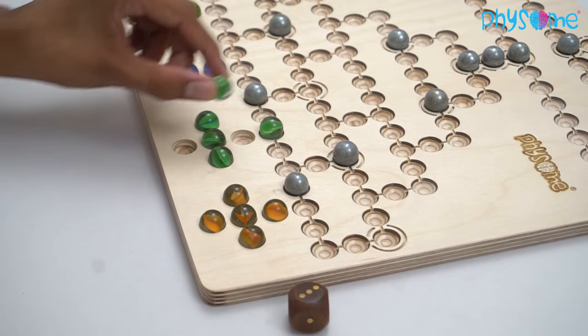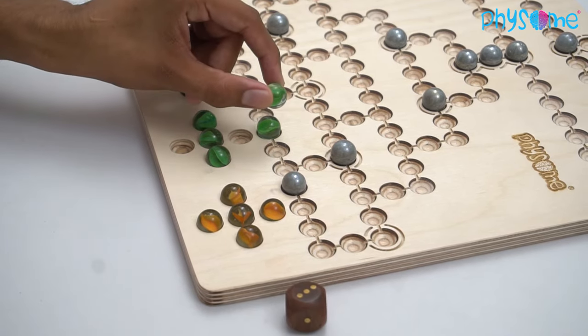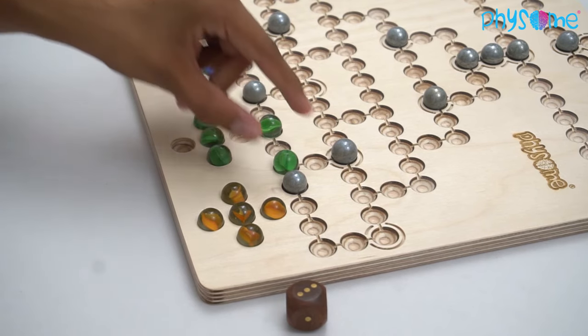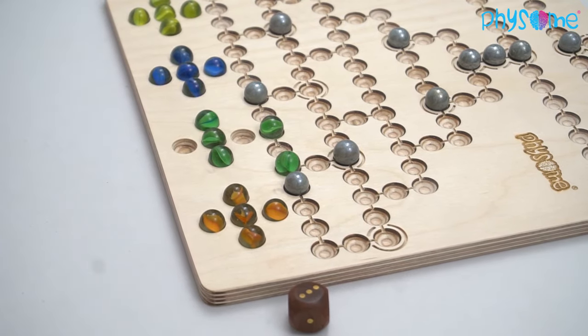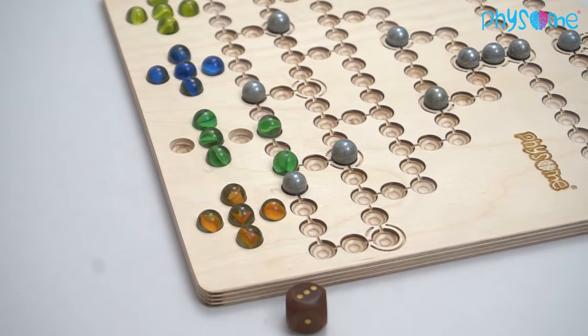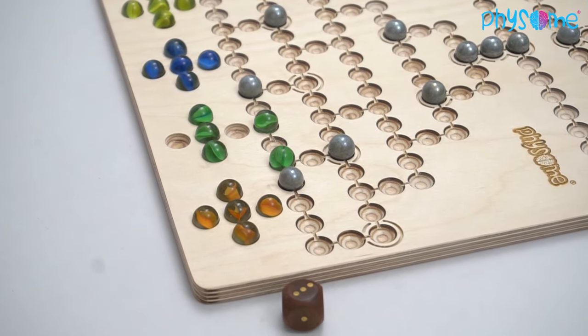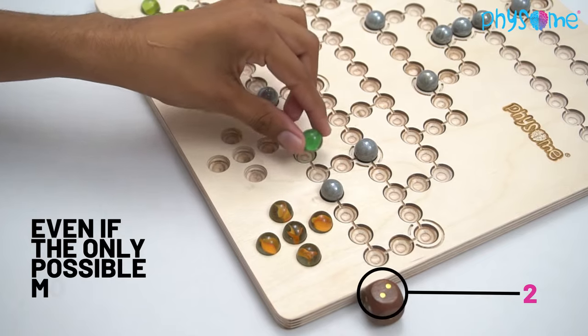The player may decide for himself which of his marbles he wishes to enter into the game and which one he wants to move. If only one marble can be moved on a roll, then it must be moved — even if the only possible move is backwards.